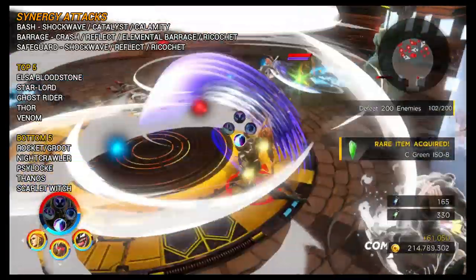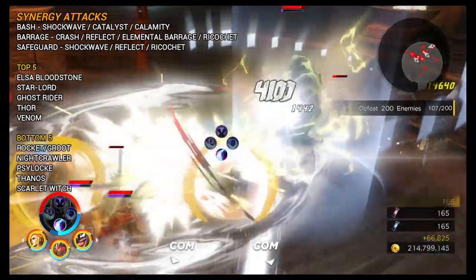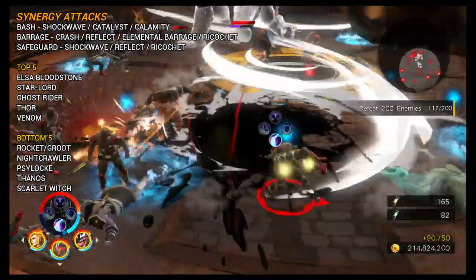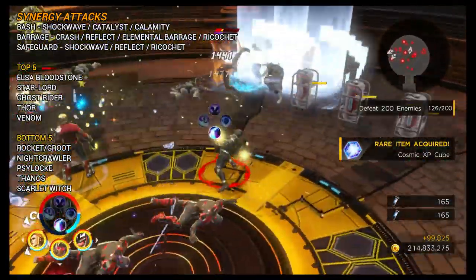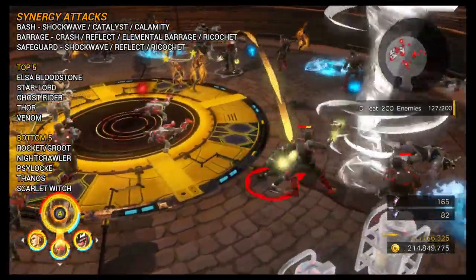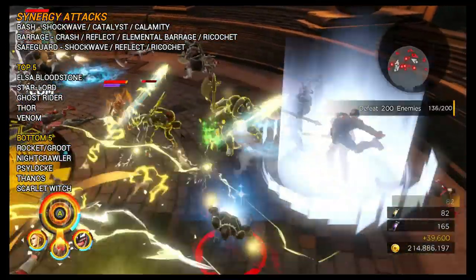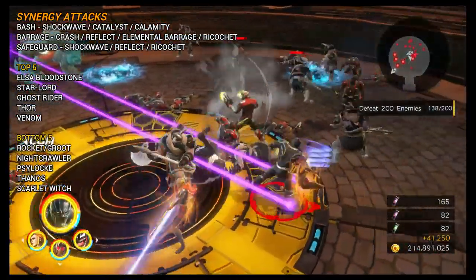Black Panther has three different traits that can proc synergy attacks. The first is Bash — you'll see this most often because it's attached to Vibranium Slash, which you'll use constantly. That can proc Shockwave, Catalyst, and Calamity. He also has a Barrage skill, which can proc Crash, Reflect, Elemental Barrage, and Ricochet. Finally, the defensive skill starts off with Safeguard, and in turn can proc Shockwave, Reflect, and Ricochet, which can be really nice as well.